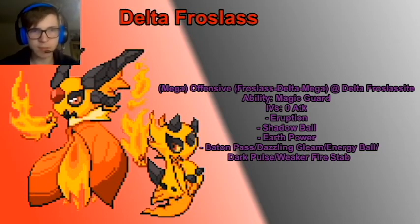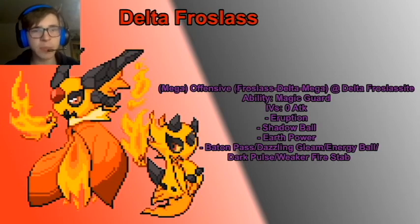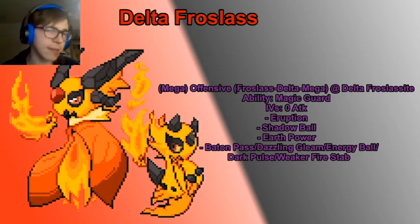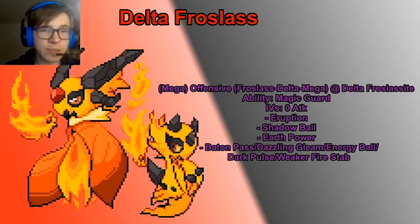That's Delta Froslass and Mega Delta Froslass — I like this Pokemon a lot. I really like the offensive Eruption set because it has a lot of potential to hit really hard. The hazard stacking set is also quite good because it has Competitive and it's so fast — it can get fast Taunts off, fast rocks, fast spikes. It's like a Greninja, it gets momentum, offensive pressure, spikes, and rocks. Its typing is worse than Glalie's, I get that, but it has a lot of potential and it's better than Delta Glalie overall.